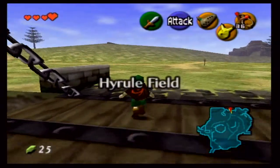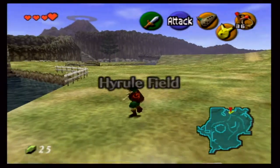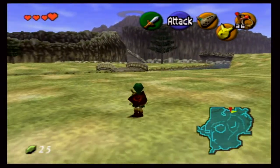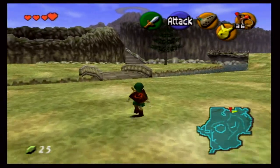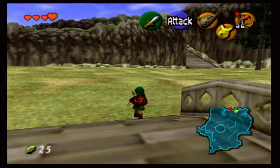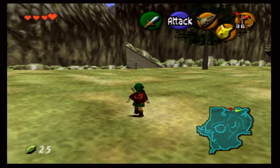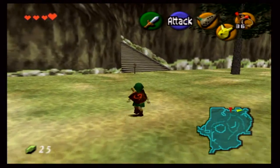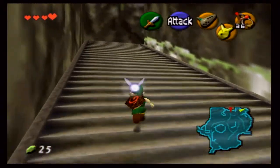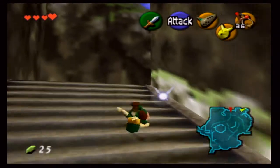Anyway, back to Kakariko Village and all the way to Death Mountain. I was actually going to cut this part out, but it's not really that far so I'm not too worried about it. Once we get to Death Mountain, we're going to have to stop by Goron City — not really much of a city, but that's what they call it.